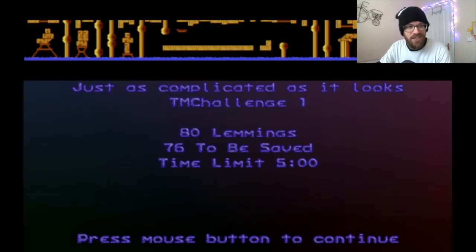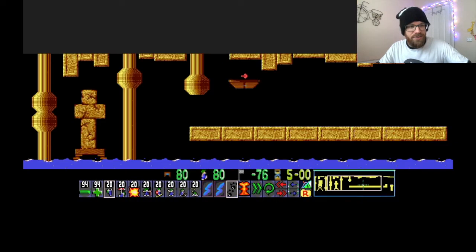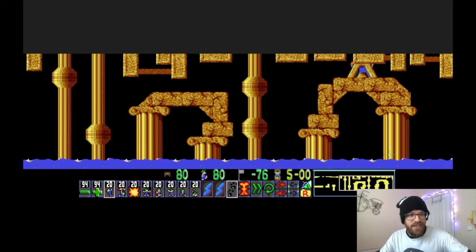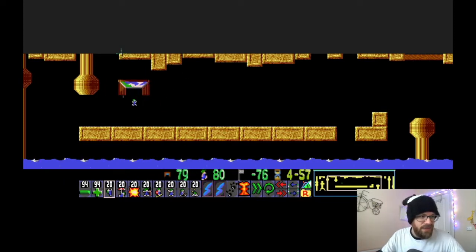Just as complicated as it looks - I like that. I had a remix level of this same level which I called 'Just as complicated as it looks' and it was basically I put the entrance hatch there and the exit over there. And it looks like that is basically what's been done here as well, except he's kept the entrance hatch where it was originally.